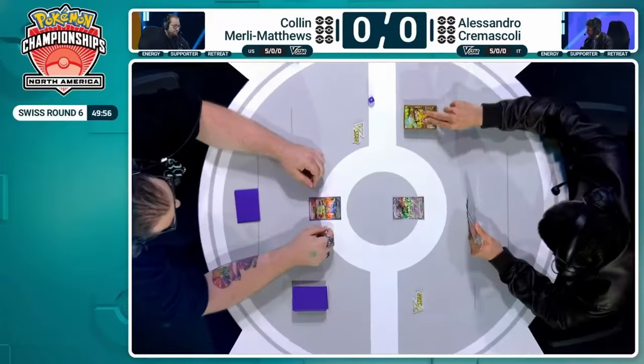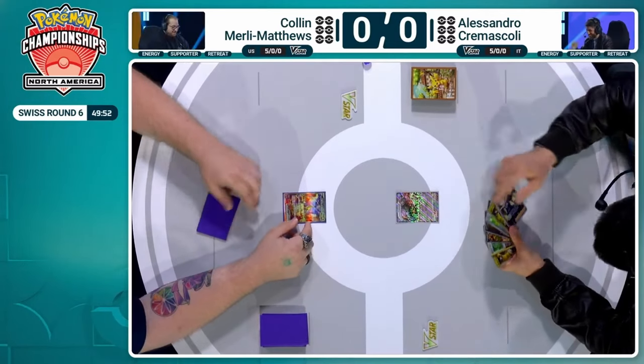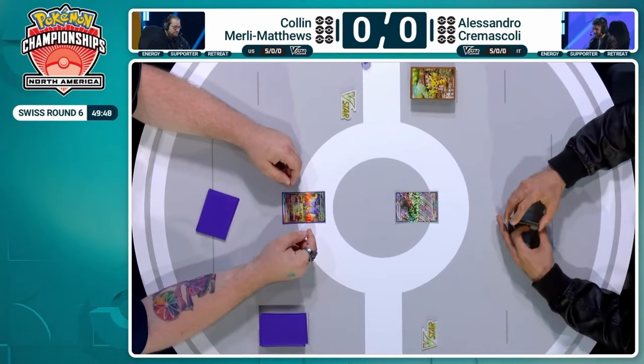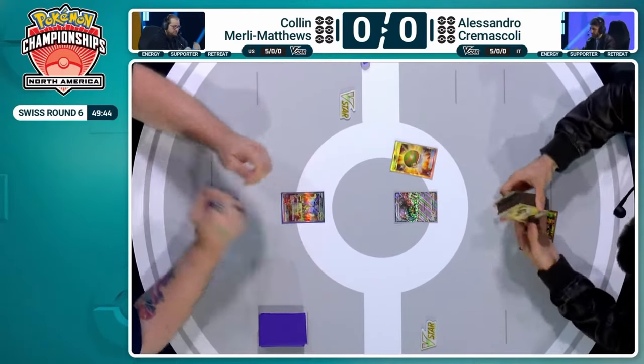Let's see how it's going to affect this game between our players. Swiss round six — everything's still out on the table, potentially. So let's dive into this match. Alessandro's going to start us off here, going into the deck with that Nest Ball.